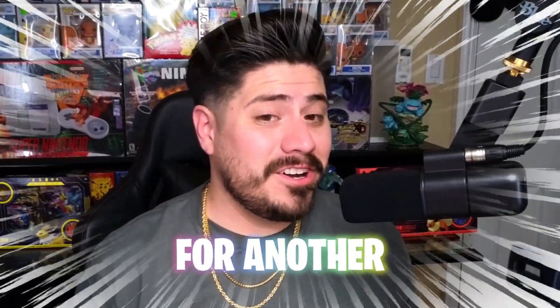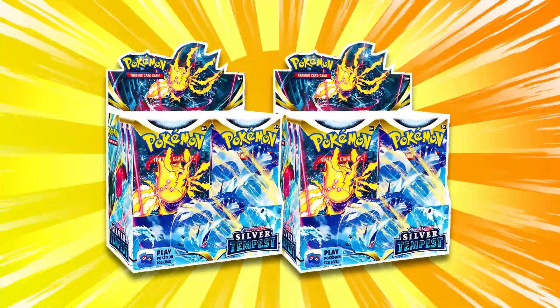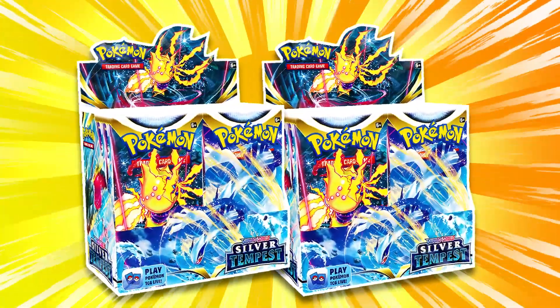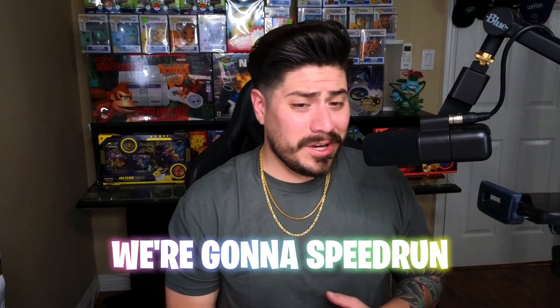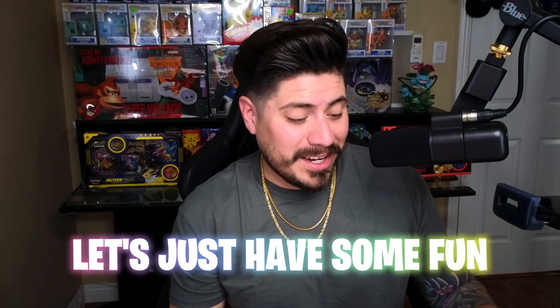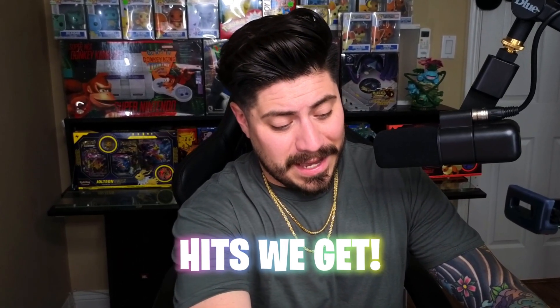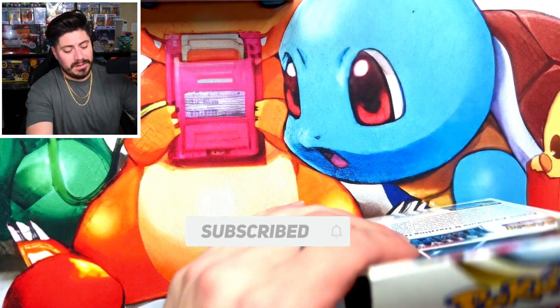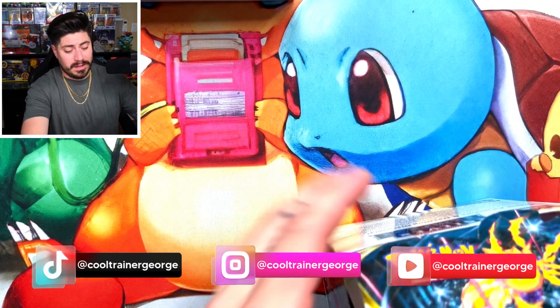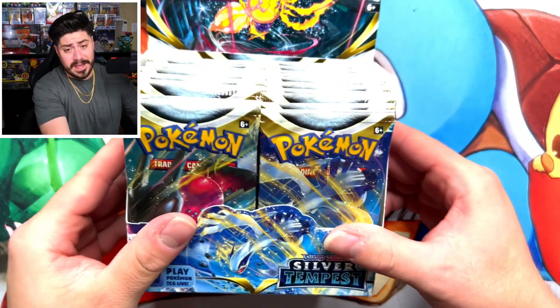What's going on guys, we are back for another unboxing. Today we're going to unbox two Silver Tempest booster boxes. This is what happened last time, so we're gonna get that Lugia alt art — or what's gonna happen? Let's just have some fun with it, speed run through this, crack it open. Hope everybody's having a great day. My day started off pretty well — woke up early, took Ariana for a walk, got to play at the park. Okay, box number one, let's get it!